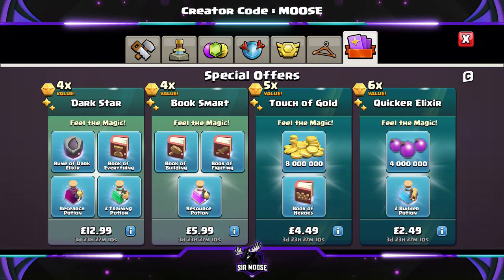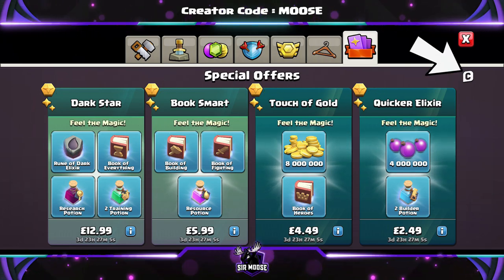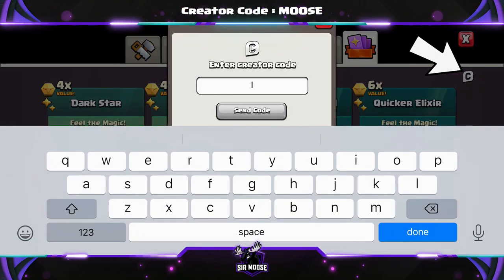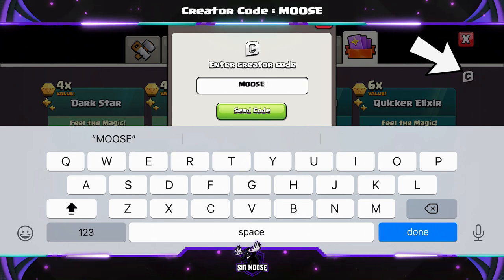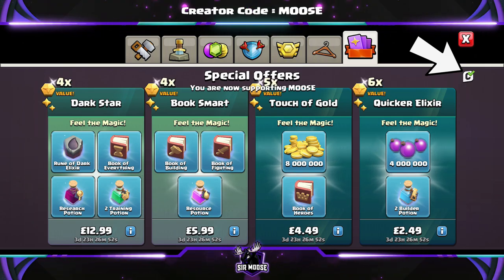A quick reminder that on this channel we've got a creator code. A creator code lets you support your favourite content creator in-game. There's a sea emblem in the top right corner of the shop — click that and a box comes up. Our creator code is CODEMOOSE. Any support would be absolutely amazing, and you do need to renew it once a week.